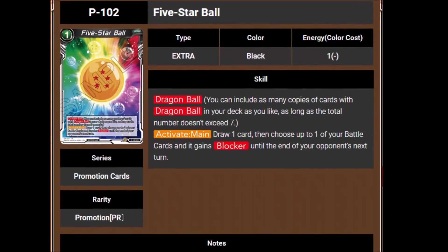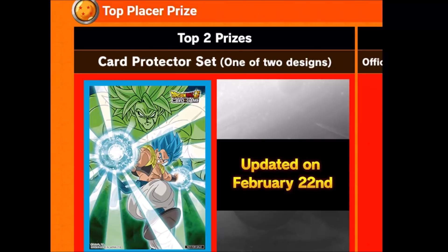Then we've got the 5-Star Ball as well, also a 1-cost. It says draw 1 card then choose up to 1 of your battle cards, and it gains Blocker until the end of your opponent's next turn. That's pretty powerful — it'd be better for stuff that has Revenge. But what would you play this on that didn't have Revenge that you'd want to use? You could put it on a 25,000 or 30,000 battle card, but you're probably attacking with them. This one is a lot less useful than the 3-Star Ball, but I'm sure it can have good uses, especially with Revenge cards. The first and second place player of every tournament will also get one of two card protectors.